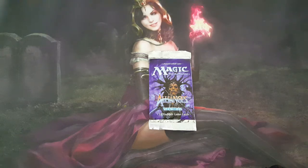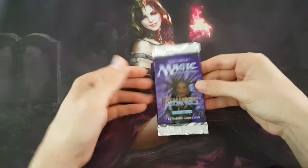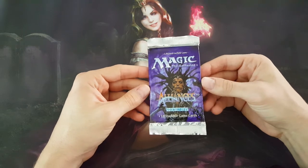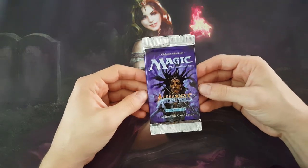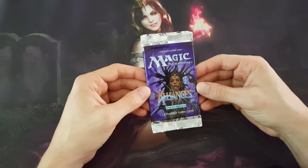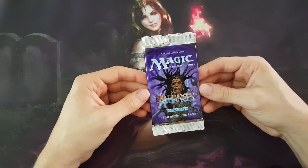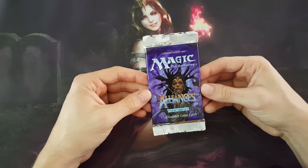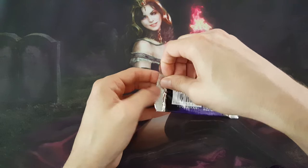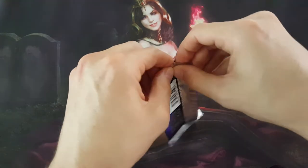Hey everybody, welcome back to These Nerdy Things. Today we are going back to Alliances, the mid-90s. This obviously has your original printing of Force of Will, but it also has Lake of the Dead, Helm of Obedience, stuff like that in it as well. Let's open this bad boy up and see if we can't get a little bit of luck on our side.